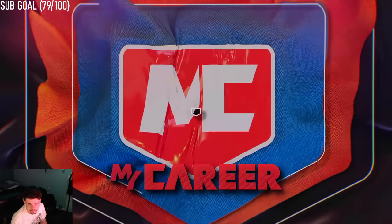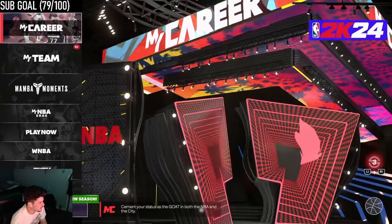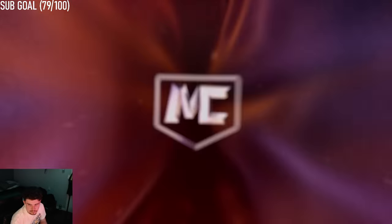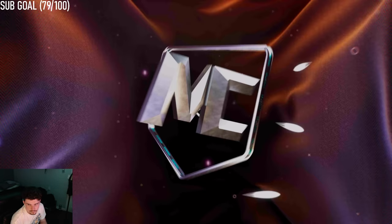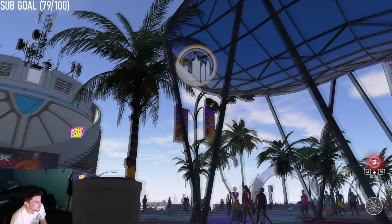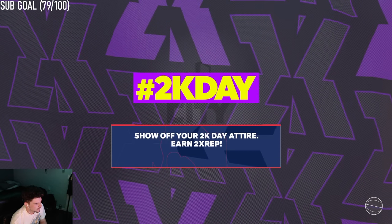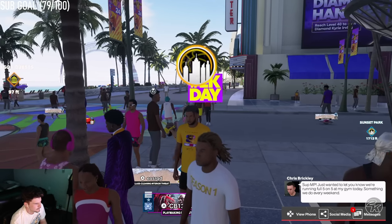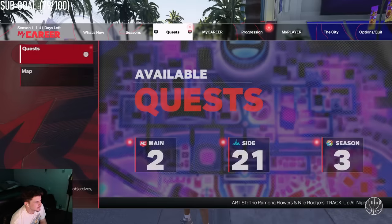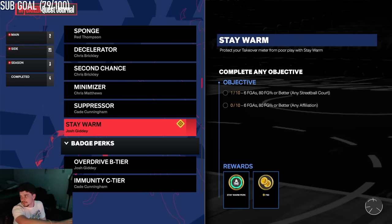Now let me show you guys that progression — I'm going to jump over to one of my other builds really quick. This one is 86 overall. Here you go — we're going to step out and go to our side quests, which is going to show us Josh Giddy. You see the same thing I see: 1 out of 10. So the progression carries across different builds.